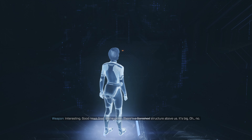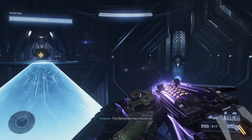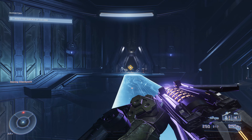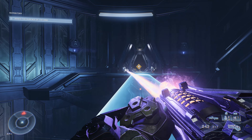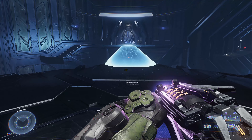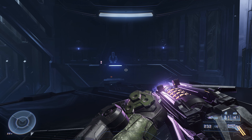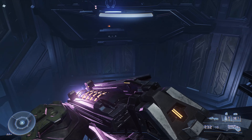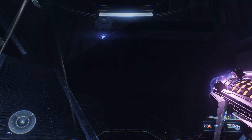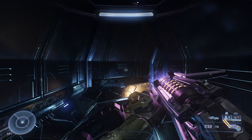Once you get past that cutscene, a second bridge spawns in and it leads to the other side of the room. Some enemies will come in, so get rid of those guys so they're not gumming up the works. You don't need to kill anyone really, but it makes things a lot easier when you're not getting shot from all directions. Then we'll actually not go where the mission wants us to go — we're going to turn to the right, where there's a doorway. Run, jump, and grapple over there, and you'll find a power seed through that doorway.